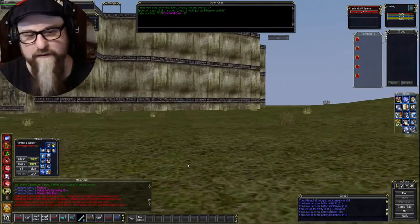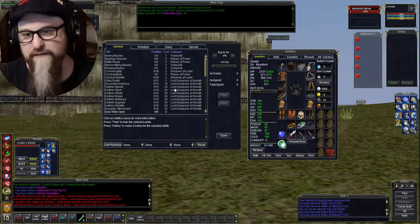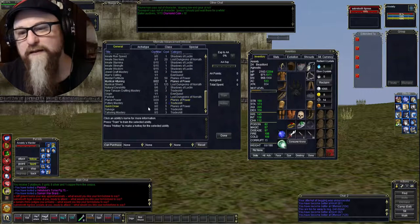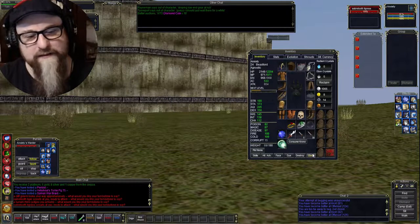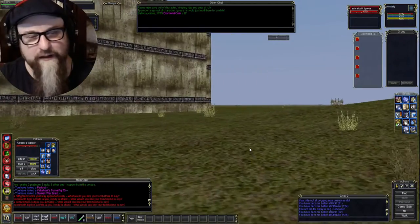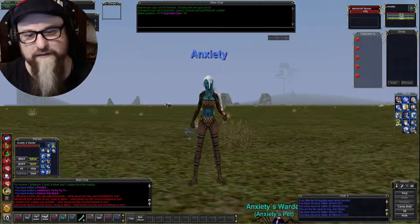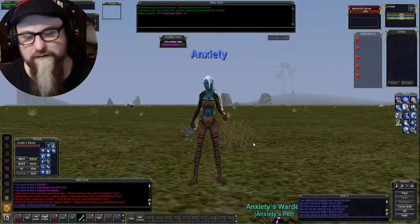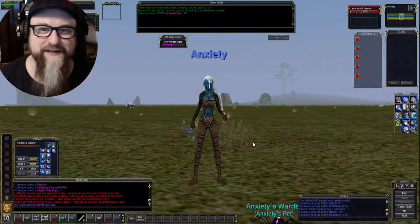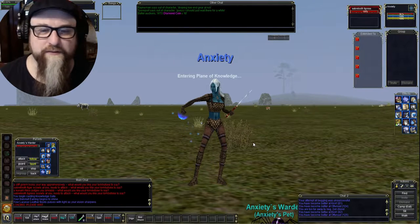First of all, let's look at the origin ability. When you go to Advanced Alternate Advancement they do have origin - you can click on it, make your hotkey and put it there. But it's a little different. This doesn't take you so much to the starting city as it does just POK. So as an example, let's go to POK using origin - I know the book's right there but I want to display this ability. Here we are in POK.